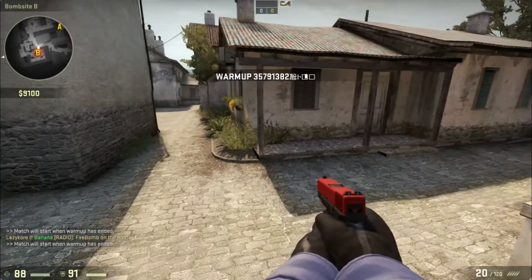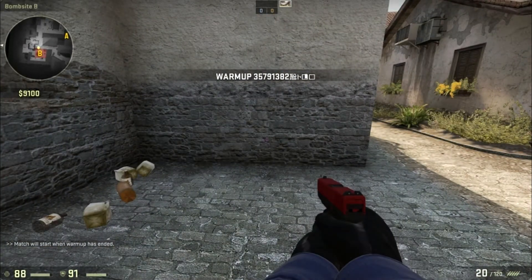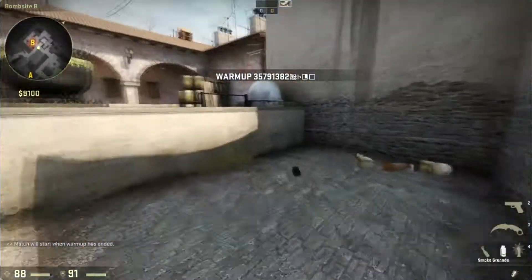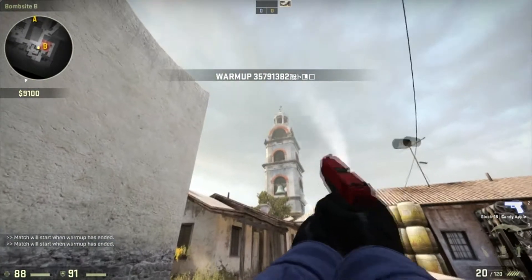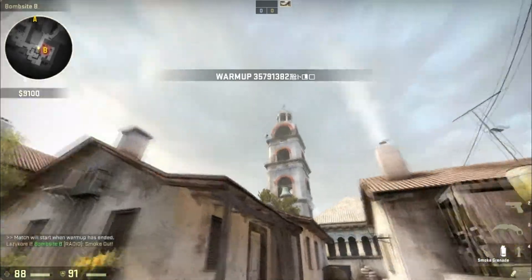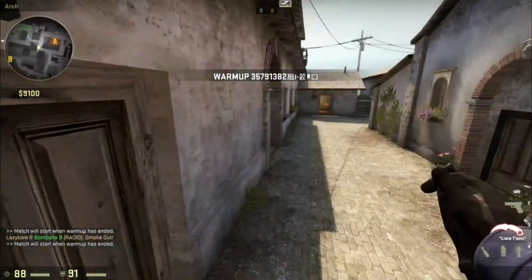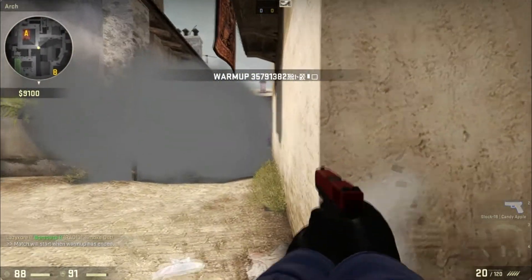For CT side, if your teammate on arches is getting pressured or he's in cubby and doesn't have a smoke or doesn't want to give away his position, and you know there's no one at B — move all the way over to this corner, follow these church walls, grab a smoke, one, two, three, toss. This smoke should perfectly smoke off arches so your teammates can get out of cubby and get a better position, or use this little angle to the T's.